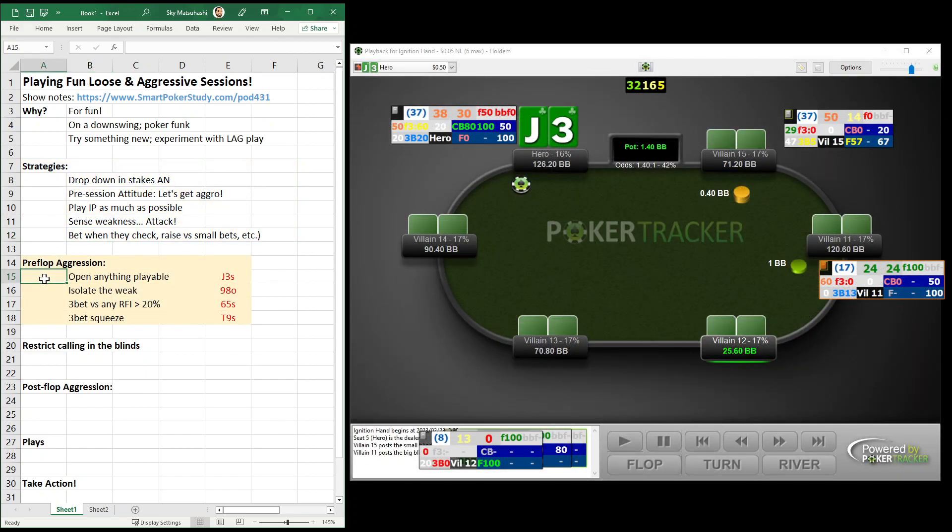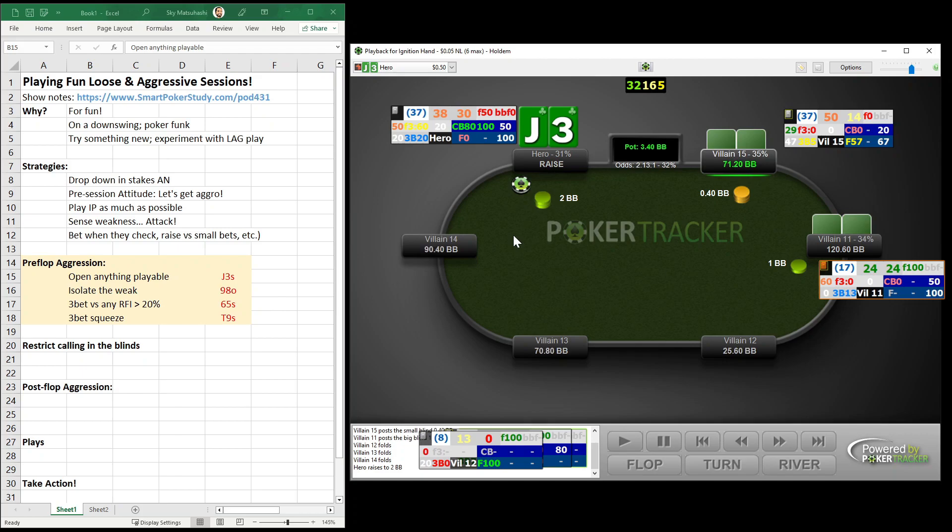Let's talk about getting aggressive preflop. The first strategy is to open anything playable. In this hand I'm on the button with just jack-3 suited. It folds to me and I do my standard min open raise. We get one caller from the small blind — a 50/14 player, great to be in position against in a 2-bet pot. The big blind also calls; he's a 24-24 with a 3-bet at 13%, one in eight. He's shown aggressive tendencies but just calling here — he probably doesn't have the top of his range, maybe not even a top 10% hand. He just has something worth calling one more big blind to see the flop.